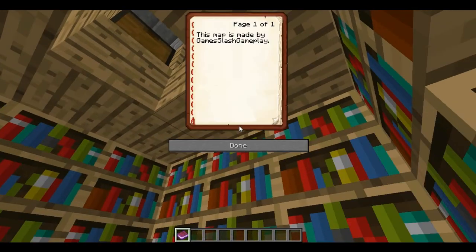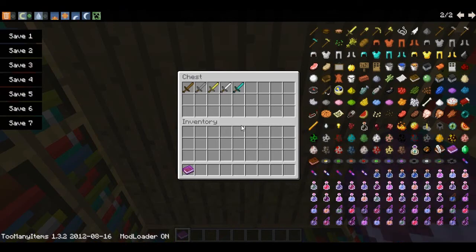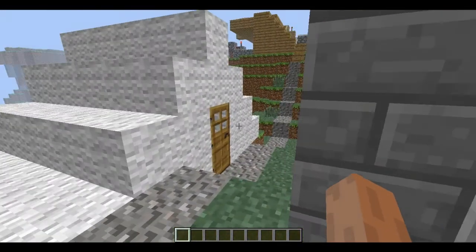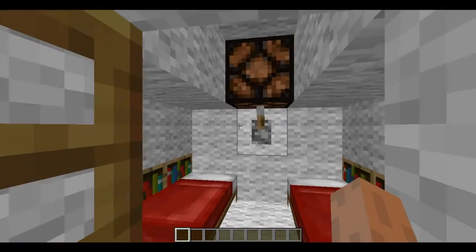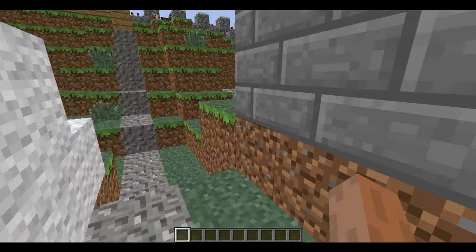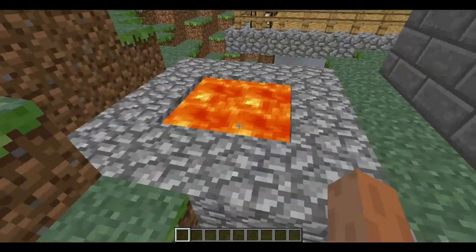Here is a book that tells that this map is made by me. Here is a tent for sleeping. There is a night lamp. There is a lava pool.